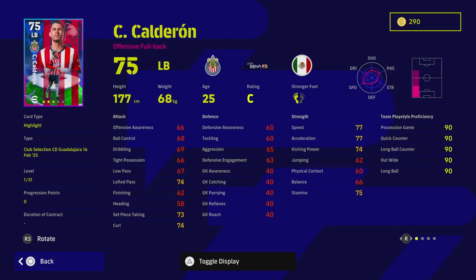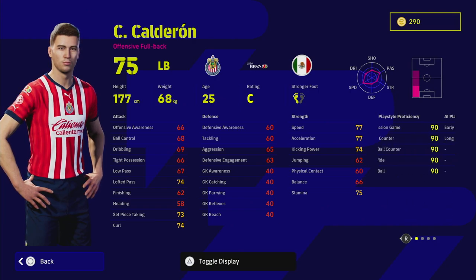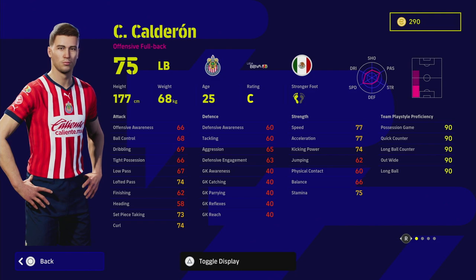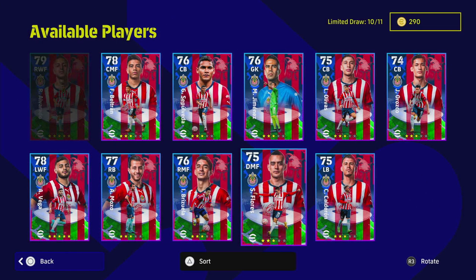Starting with the lower-rated players: this left back has inconsistent form and is an offensive fullback with early crosser and pinpoint crossing, so you'd use him as a crossing specialist. Looking at his stats, he has 77 speed and acceleration, 74 lofted pass, 74 curl, and decent stamina. But even pumping 10–20 points into speed you'd only reach 87, and lofted pass up to 84 — he's still not really worth it.